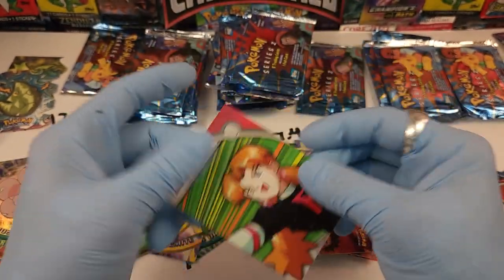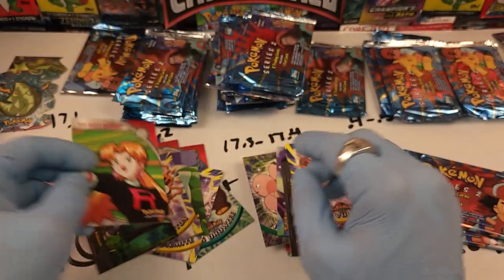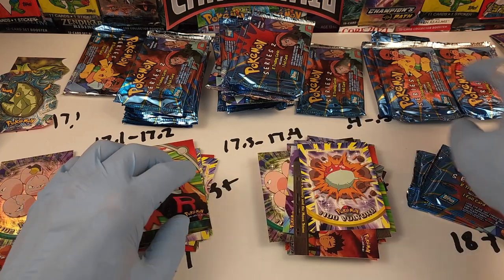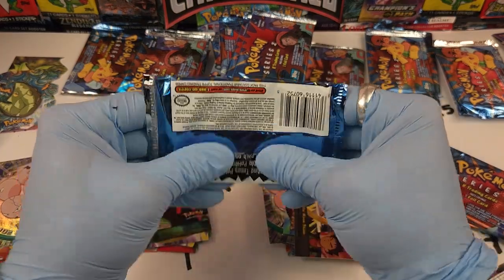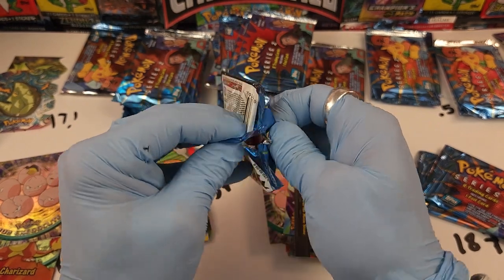The cards weren't wrecked. This one's wrecked — Cassidy, Team Rocket Cassidy. So we've got a nice pile of completely trashed cards and a pile on the floor of ones I've been throwing. Now we're going to the next weight, 17.5 to 17.6 — listen to that. Hell in a handbasket. Crap.